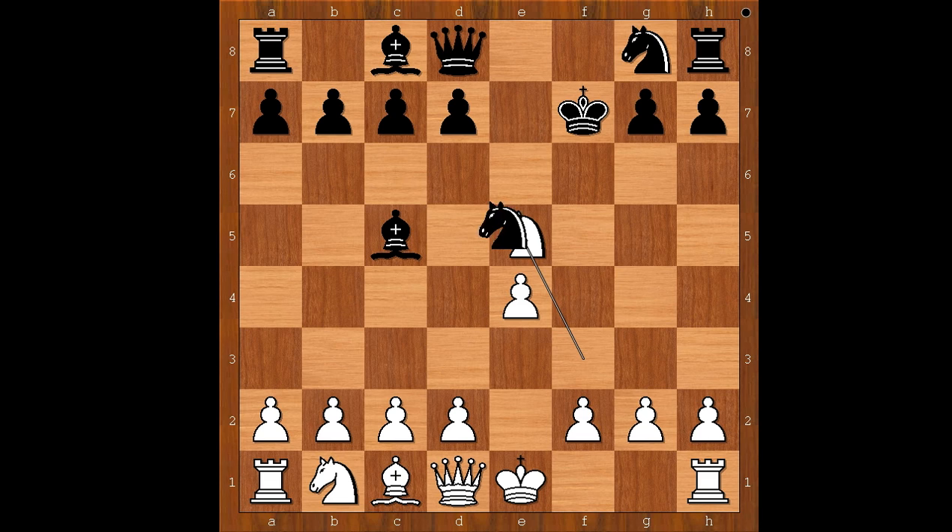Knight takes knight. White to move. The original Jerome move was queen to h5, check. But Bill Wall played d4, forking the bishop and the knight. Black to move, queen to h4 was played.